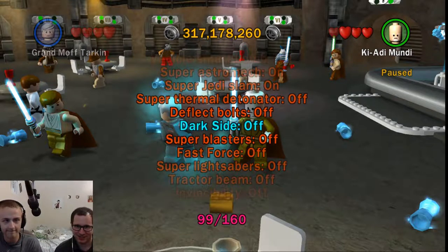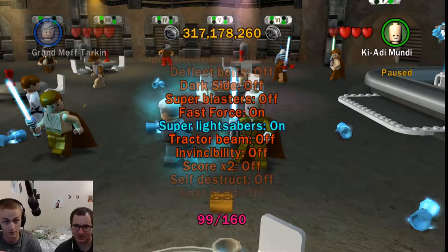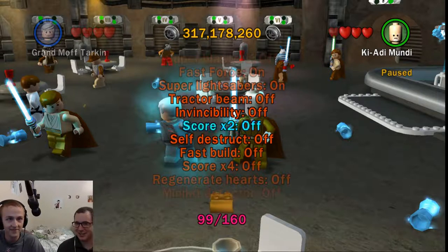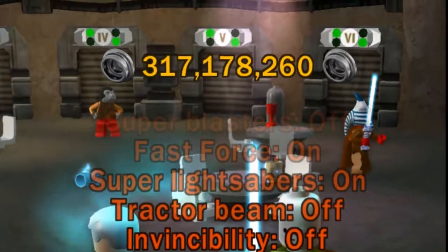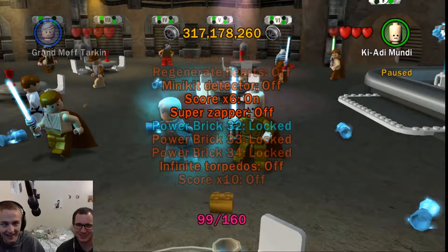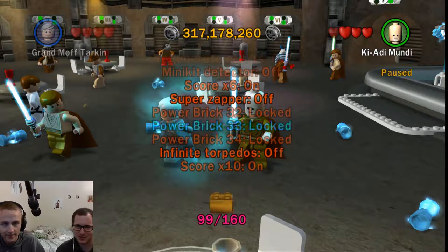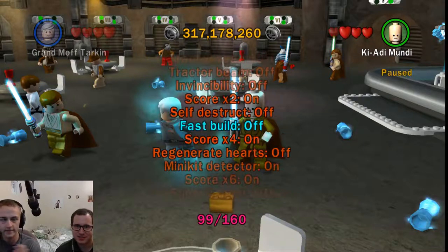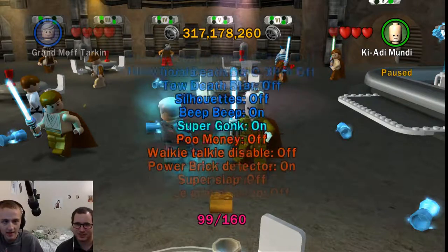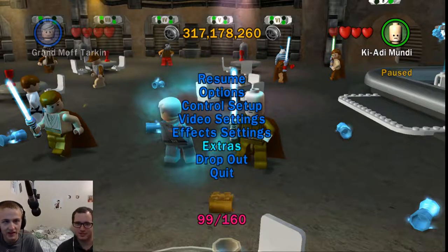Super astromech, fast force - definitely of course - super lightsabers. Are we going to do invincibility? I have been, but if you want... it will make it a little more interesting. We already have a ton of studs so might as well. Turn on score times ten. We're missing score times eight though. Infinite torpedoes, minikit detector, fast build - I think that's it.